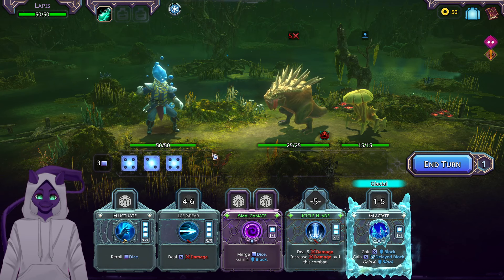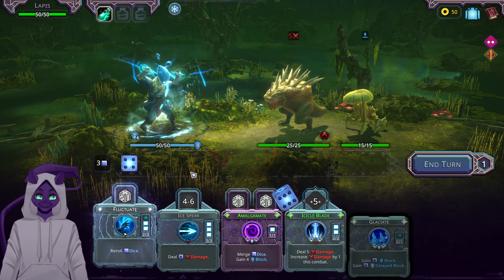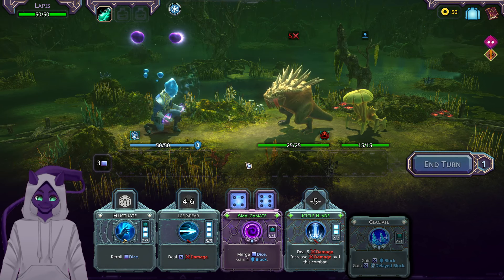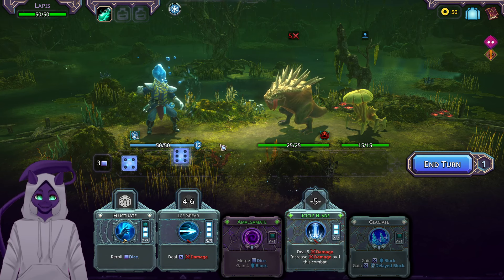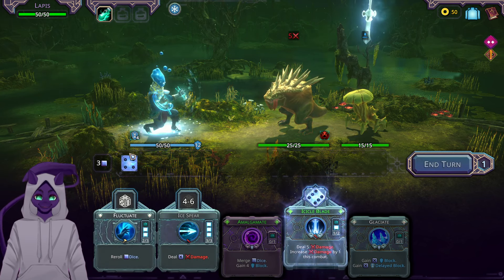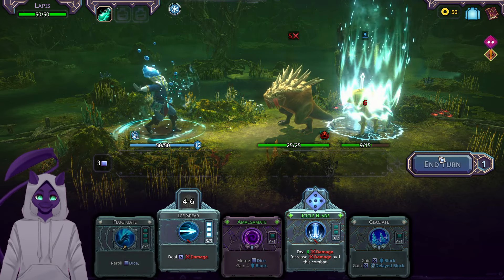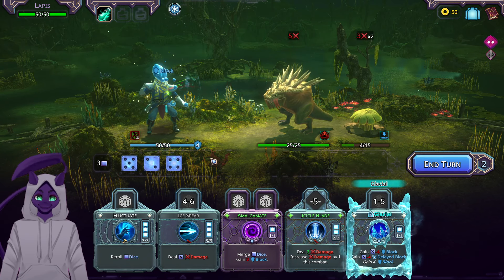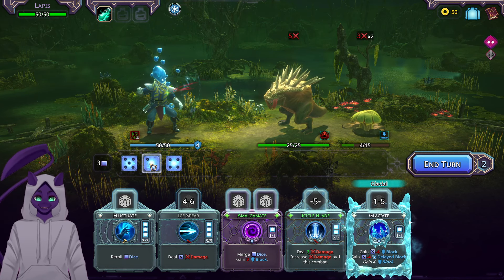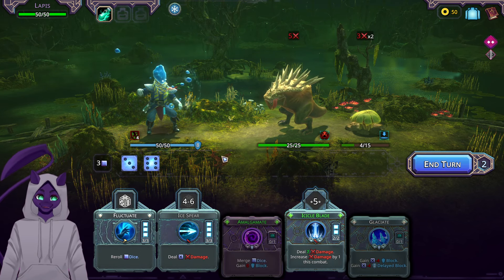Whenever this enemy is attacked by a spell — well that sucks. We'll do this and reroll — beautiful. We'll Amalgamate. I gain Buried — I don't like that. Let's see if I can get a better number. A five is really good damage. Five and four. I mean, I gained my block, so we'll do that. Adding these together should give me a six and a three — and it did.